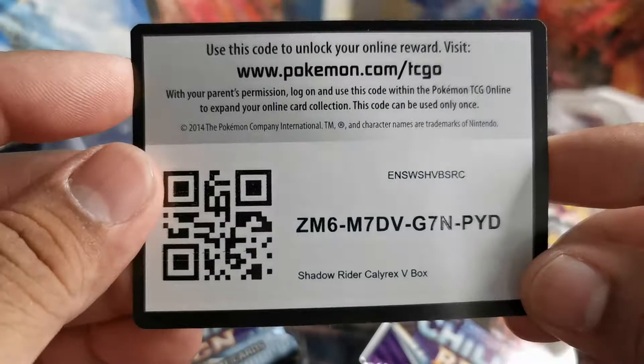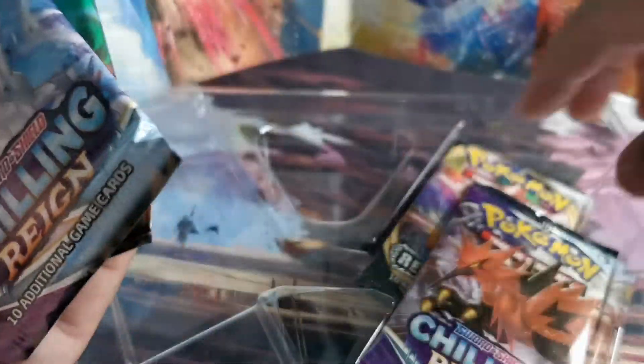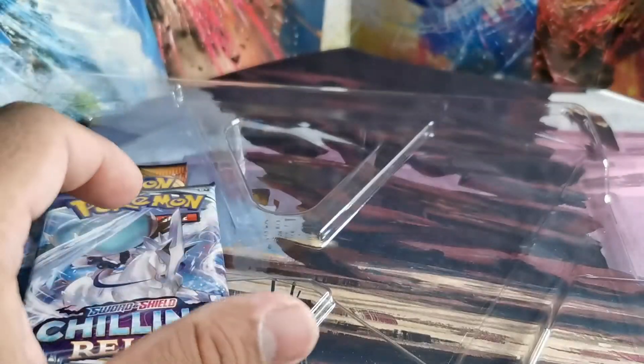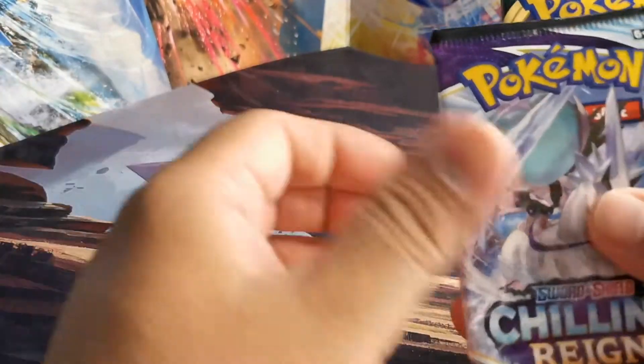Here we go — promo code card. We get one Darkness of Blaze, two Childern, and one Rebel Flash. I'm gonna be honest, I'm not gonna open this Rebel Flash, I'm gonna keep it sealed. I'm just gonna open these three and we'll see if we can get anything good out of them.